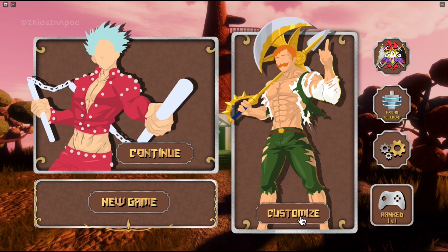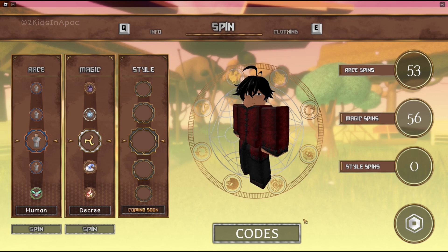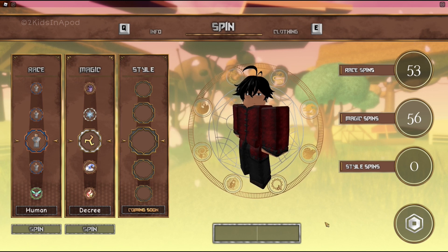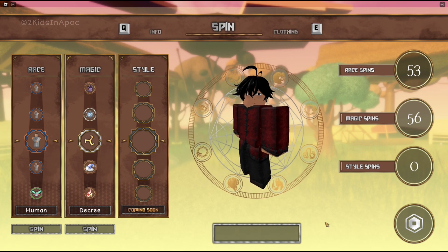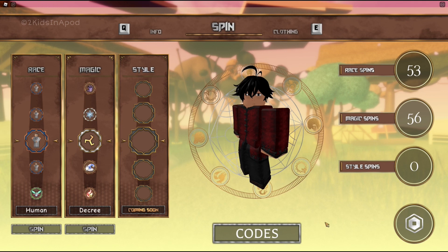To redeem the code, all you have to do is click Customize under Escenor and you'll end up on this page. Redeem your code by clicking the Codes tab at the bottom of the screen. The newest code is S-A-C-R-E-D-B-A-N-G — Sacred Bang.